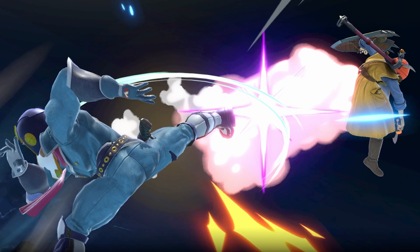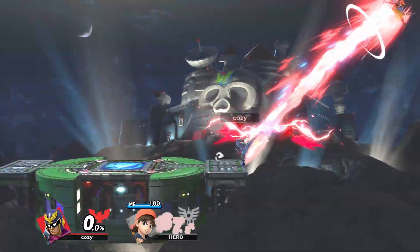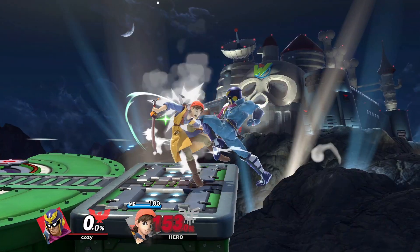Back Throw is arguably Falcon's worst throw. There really is no reason to go for this throw unless the opponent is at a high percentage, since the move can work as a kill throw if near the ledge, but that's mainly it.